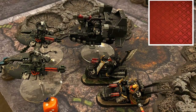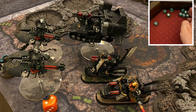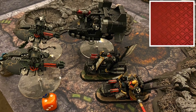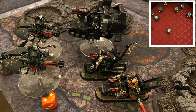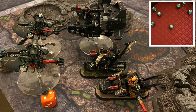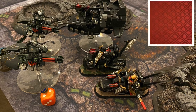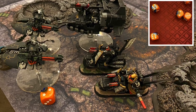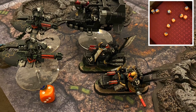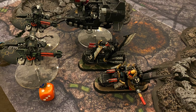Next up, the Talon Master is going to let loose with his Assault Cannon, taking 12 shots, and he's going to get 10 hits — quite an effort there. That is going to convert into nine wounds, and the Destroyers are going to have to make several saves. Rolling those out, they are only going to fail three. So only three more damage goes through — it will cut one of those Destroyers down, with two wounds going on to another one.